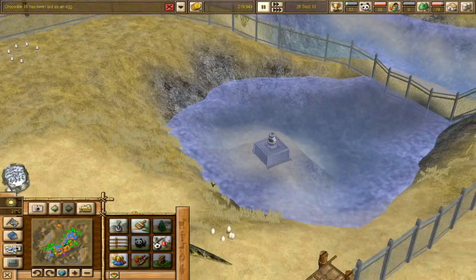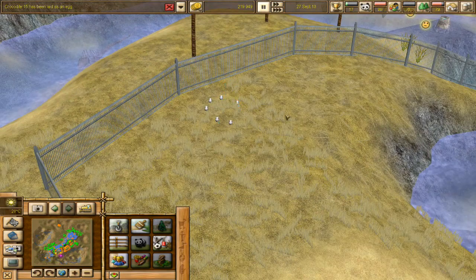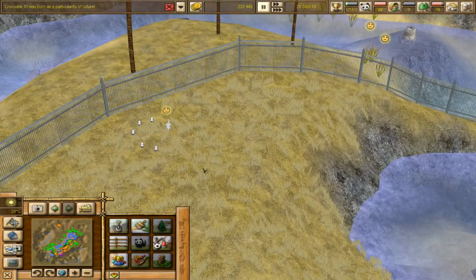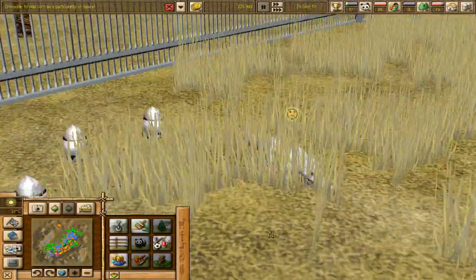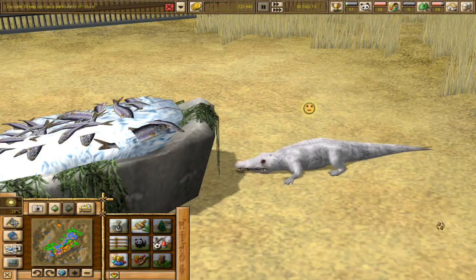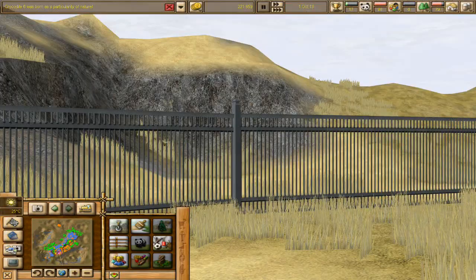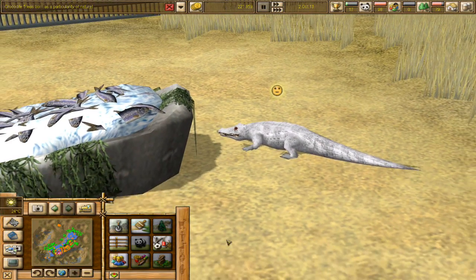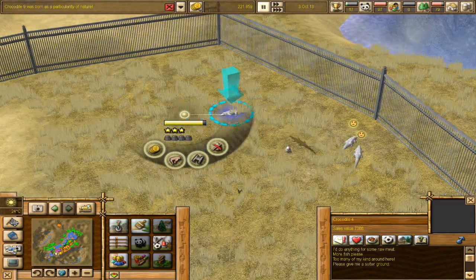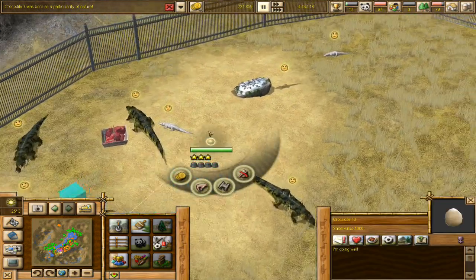Since we have two piles of eggs - and we actually found out when we were breeding the ostriches that the eggs sell for just as much. Wait a second - sell value 4,000; sell value 8,000 - why is that? Well, we're gonna go ahead and sell. Oh my gosh, you guys - look at him go! No way - 'Crocodile: peculiarity of nature.' What are we looking at right here? They're albino crocodiles! That is so cool - like a tiny little dash of Indominus Rex going on right here. They're all albino crocodiles! Interesting - how long would it take for these guys to grow up though?